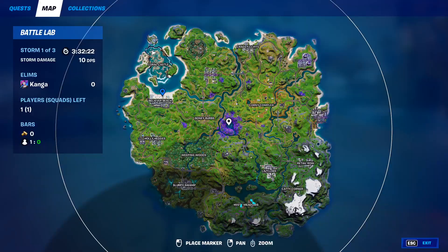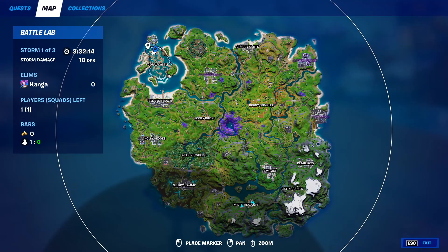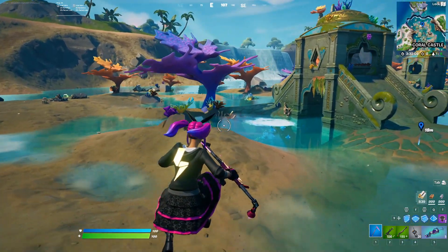Unfortunately NPC number 2 is currently bugged, but when he is in the game you should find him here on the map — he's going to be one of the aliens. We don't know yet what he's actually going to do, but when he is added into the game he will spawn here north of Coral Castle, and it will be the tier 1 alien skin.